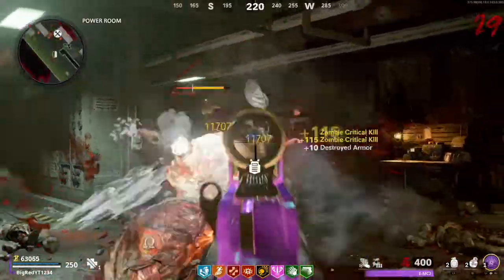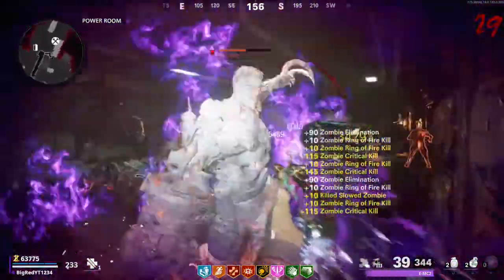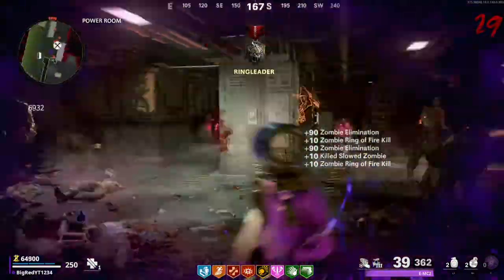The strategy we're going to utilize takes place in the power room. We're going to need to keep the door that goes to the power room on the Mule Kick side closed, which means we are going to have to turn on the power from the other side of the tunnel, opposite to Mule Kick.